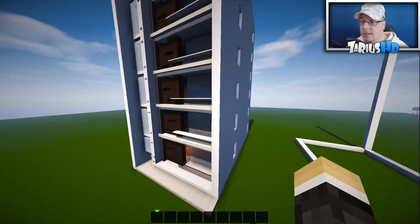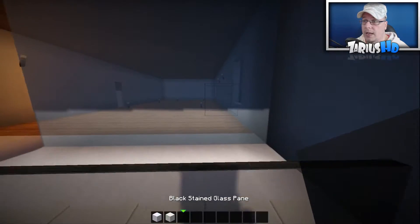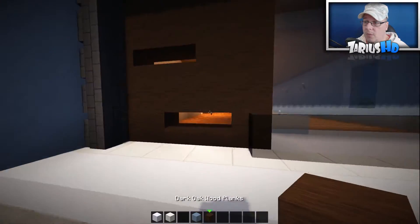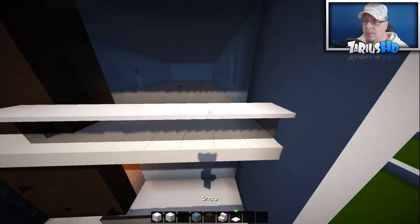Looks pretty neat and snazzy, let's get started. What you want to do is grab your blocks of snow, quartz blocks, black glass, blocks of ice. You also want to grab some dark wood planks — that's what we'll get started on. We also need some quartz stairs and you can grab some carpet as well.